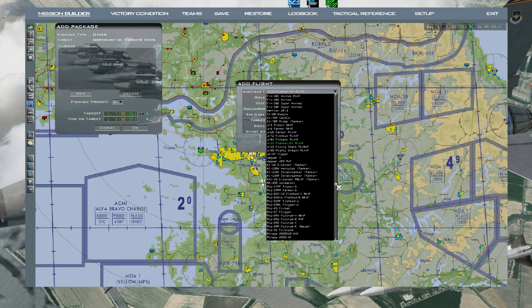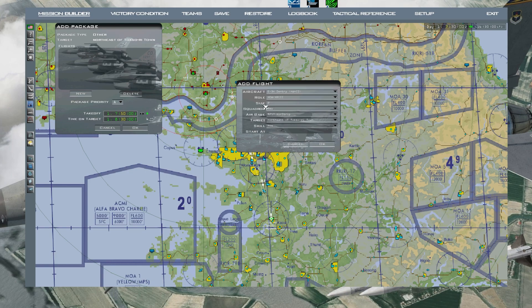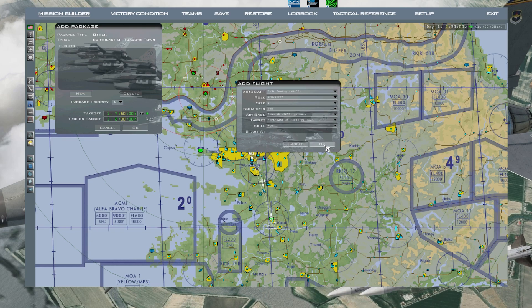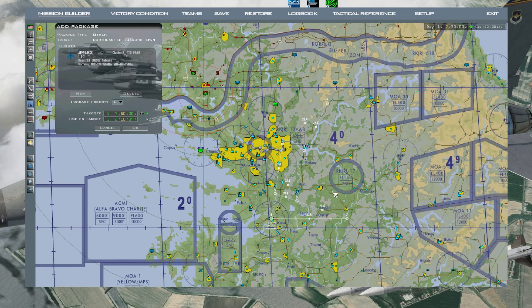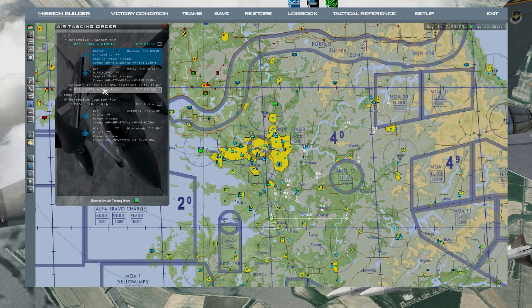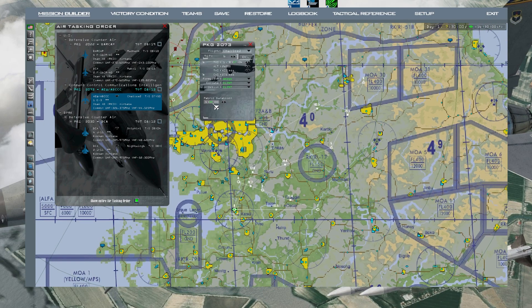Set takeoff time, go to New, make sure you're on the USA fraction, and select the E-3 Sentry. It always defaults to a size of two - change it to one. No need to go to Osan specifically. Click OK - it automatically sets up. The CAP will be between steer points five and six, so put it over here and press OK.